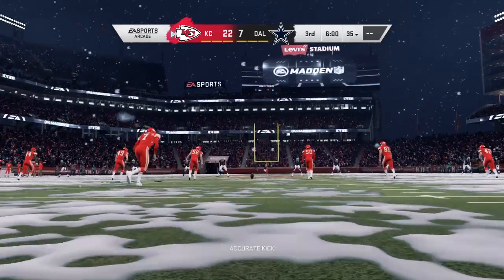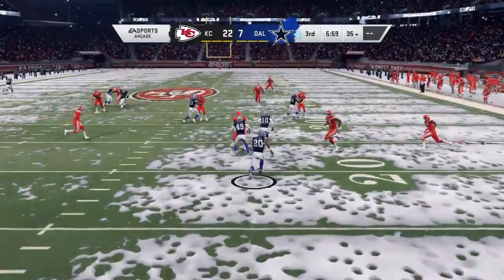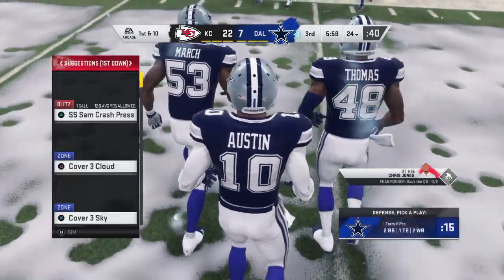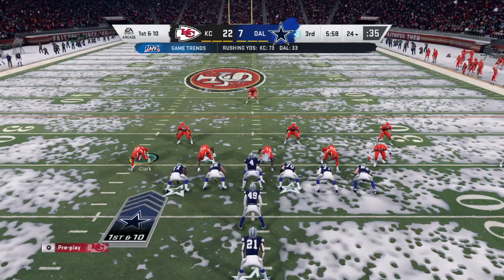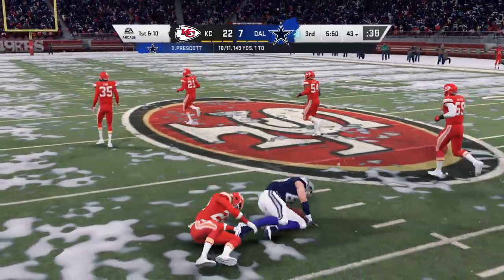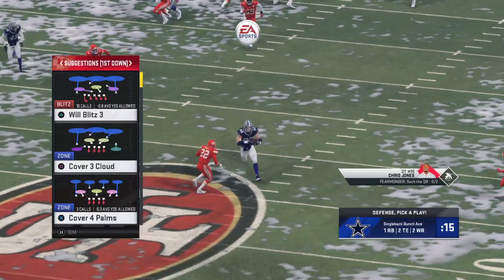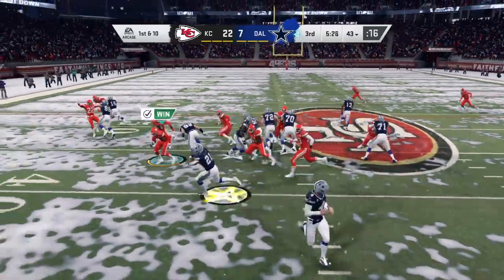Not much has changed since halftime — the snow's still continuing to fall as we are back underway. The kickoff is fielded a couple yards deep, brought back to about the 24-yard line. Out come the Cowboys as they go on offense first in this third quarter. Pretty big deficit — we'll see what adjustments were made. This is a really important drive, and a lot of teams script plays to start the second half too.